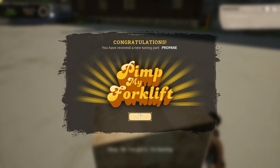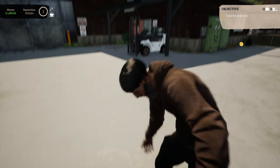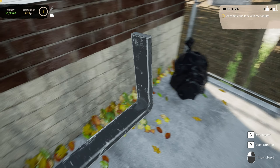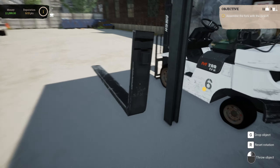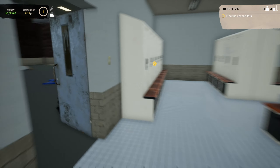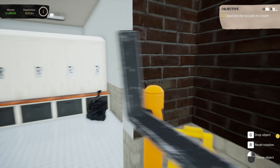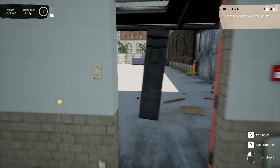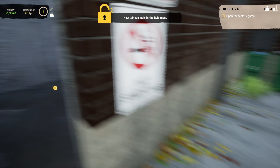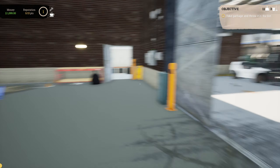What is this? Pimp my forklift — you receive a tuning part: propane. Look at that haircut. We get to assemble the fork on the forklift. Picking up the pieces and throwing them on there. Let's go find the second fork. There it is in the corner. Pick it up and we'll run back out. I just stepped in something gooey — that's gross. We'll quite literally throw it on there. And we'll open the factory doors from, of course, the inside. Sweet, we got access to the factory. Now the big doors are open.